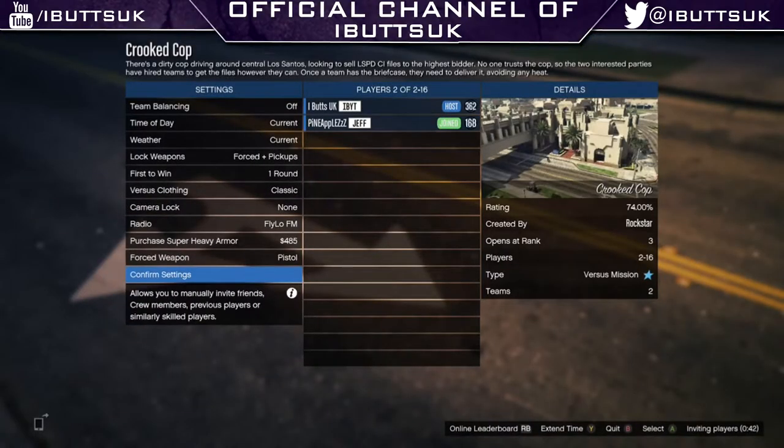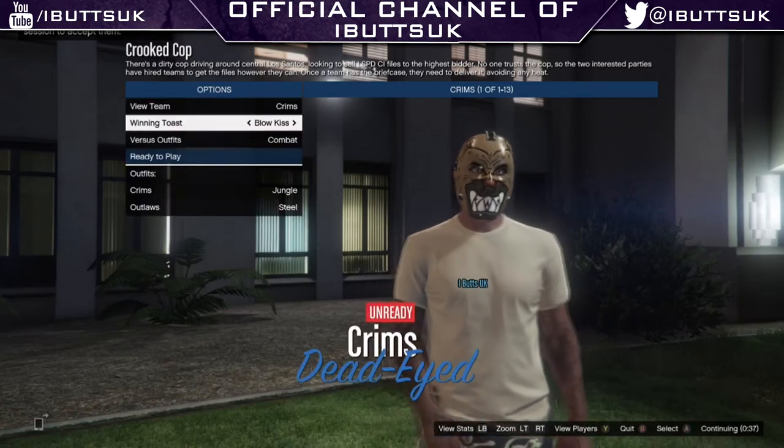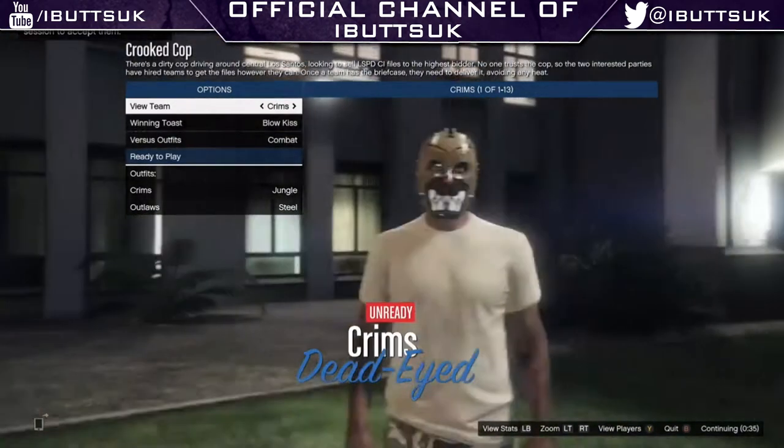To start, you need to load up the mission Crooked Cop. It needs at least two people because it's a versus mission — it has to be an even number, so two, four, six, and so on. Once you start it up, make sure you have your theme set to classic.